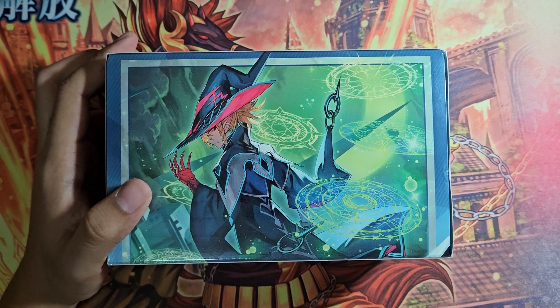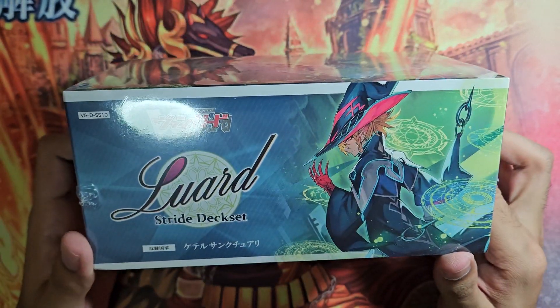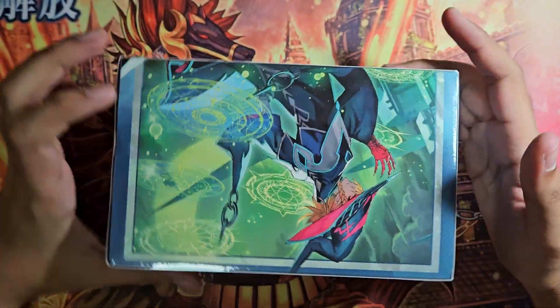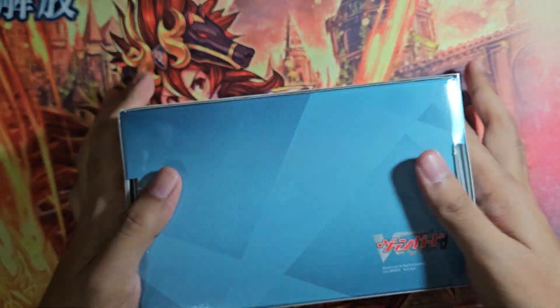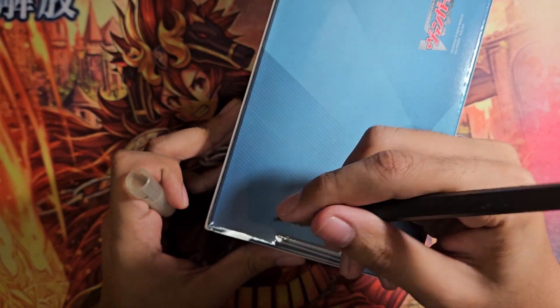Let's go to unboxing. Here's the deck box itself. You've got Luard all over, and you've got — just seeing this is the Shiranui one, you can check that unboxing if you want. So, open the box real quick. I just finished the Shiranui unboxing, now let's do it for Luard as well.